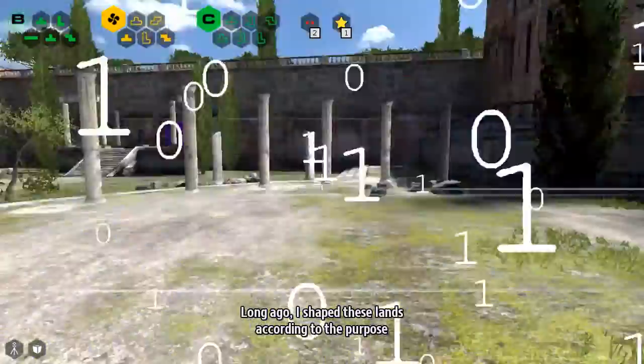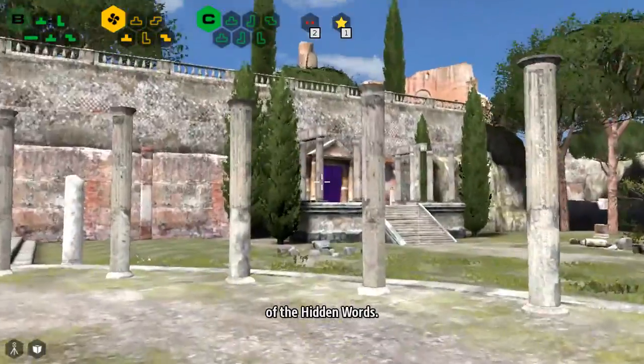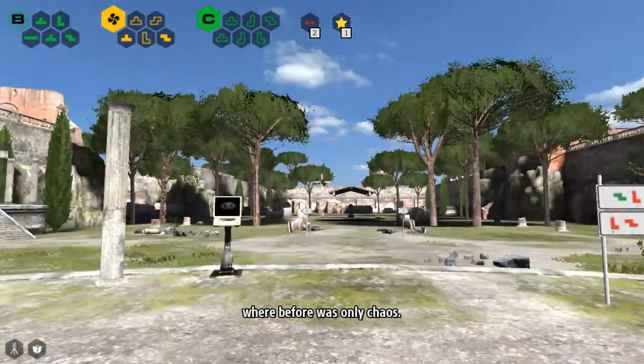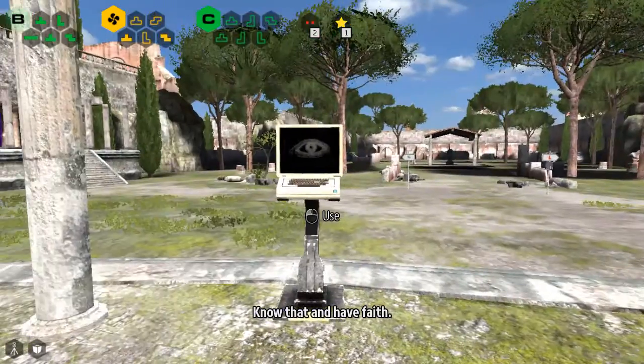Long ago, I shaped these lands according to the purpose of the hidden words. Thus all things have meaning, where before was only chaos. Know that, and have faith.